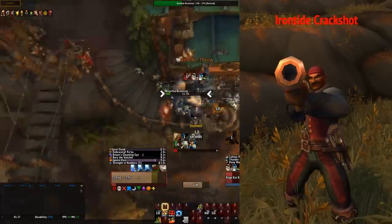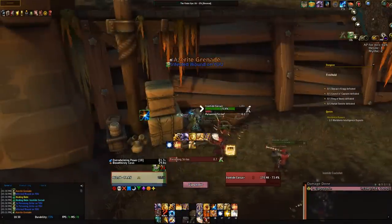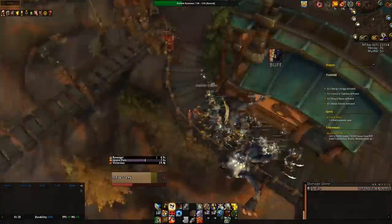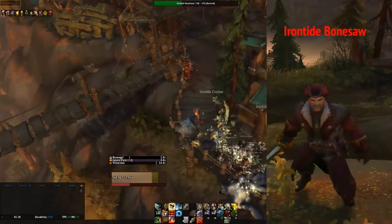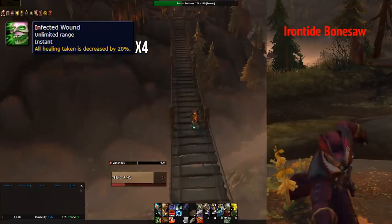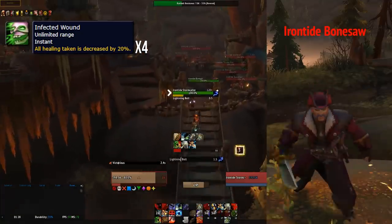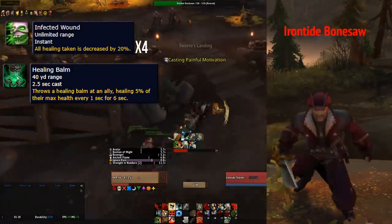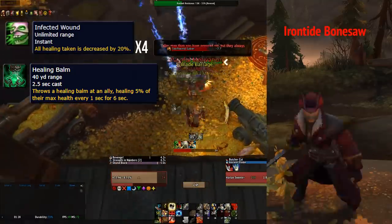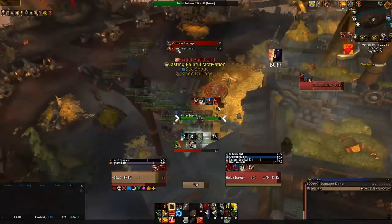The Irontide Crackshots are the ranged mob and can be annoying to group up, which is why we LOS. They also throw bombs that put swirlies on the ground that knock back and can trigger the evasion teleport bug, just like the Enforcers' knockback. The last important mob on this first island is the Irontide Bonesaws, which have two different abilities. The first puts a debuff on you that decreases your healing by 20% per stack, which can stack up to four times — this is the main thing that can cause deaths here. They also have a healing cast which they start whenever themselves or an ally gets low, so you want to save your AoE interrupts or CC, such as Sigil of Silence or Shockwave, to stop these casts if you can. But having these casts go off won't hurt you that badly, as most mobs will die before the cast finishes and it won't affect your clear times drastically.